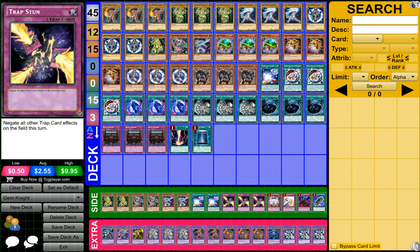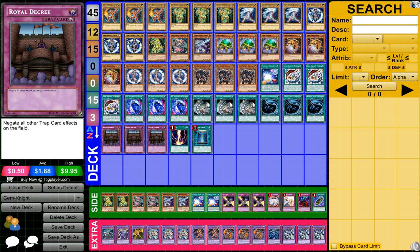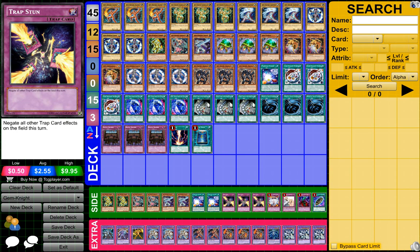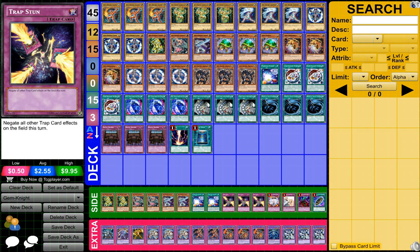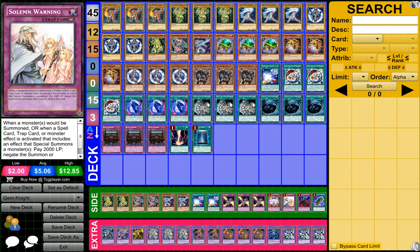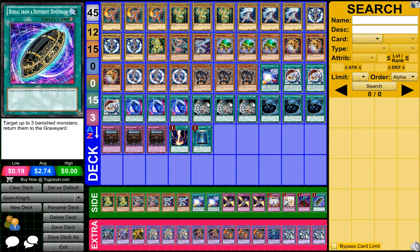Then three Trap Stuns — I have that just in case I want to put these three cards into my deck, so I have Trap Stun and not just Royal Decree, in case I really don't have Royal Decree or I want to let these cards work. Then we have one Vanity's, one Soul Mourning, one Boneless Chapel, and Burl from a Different Dimension.